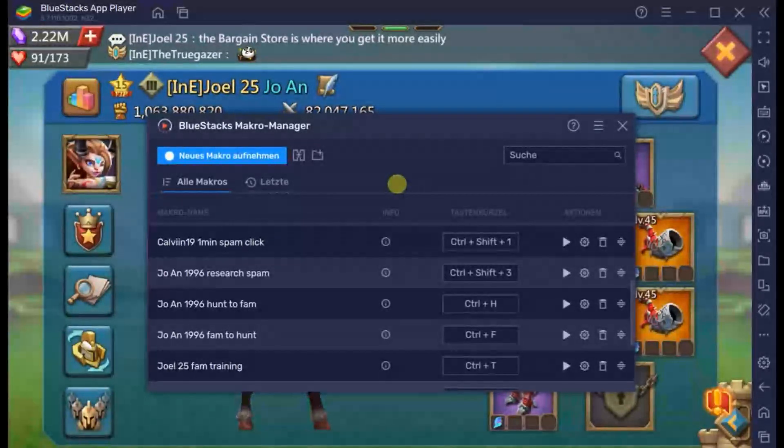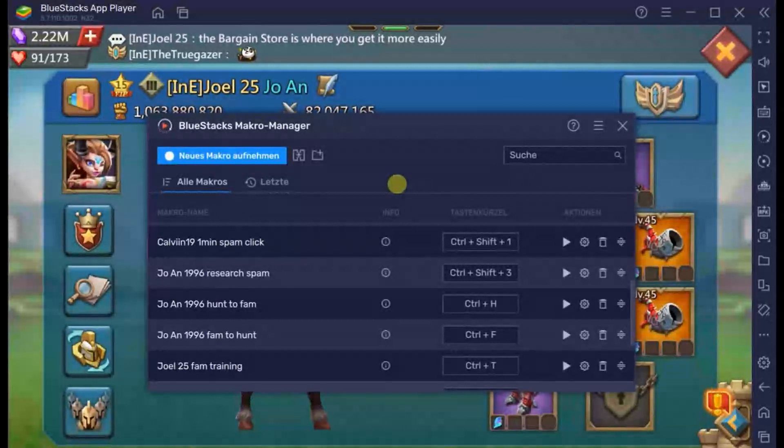On my fourth account — CBX, CBX Genesis — I can do it there.